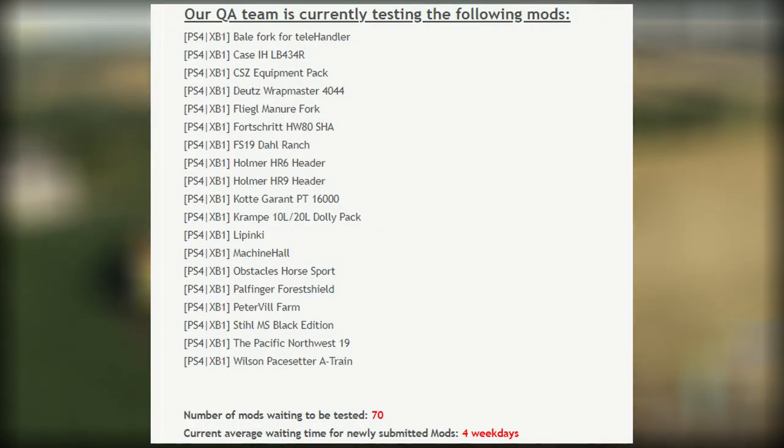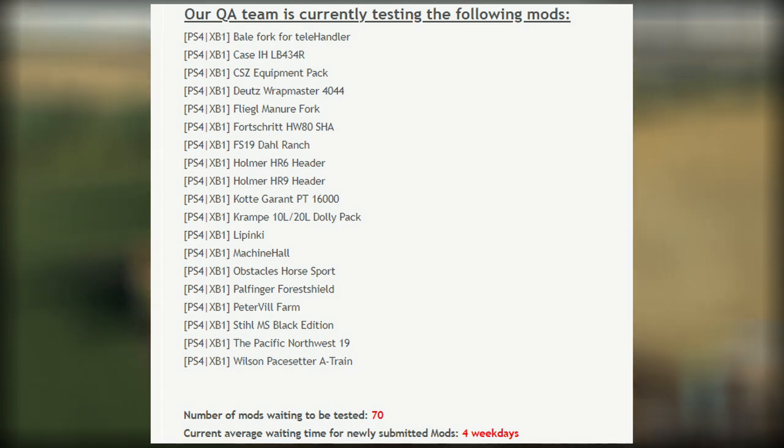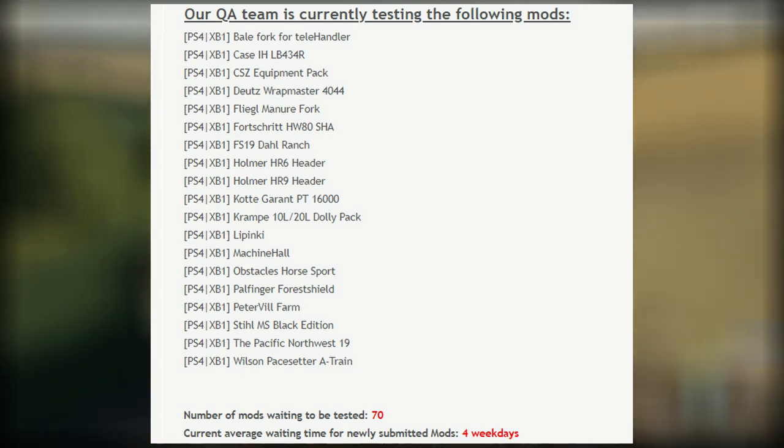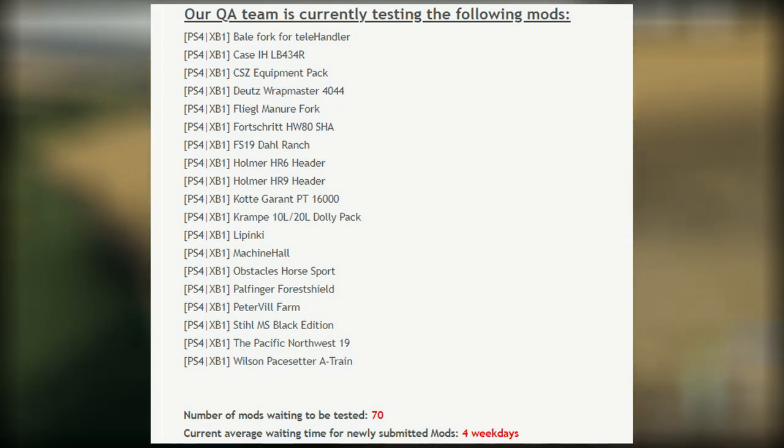Now let's look over on the console side. Not a lot has changed — we do have a few things that have been released today. As you scroll through, the Homer H6 and HR9 headers — those were not released today, however, still in testing. Scrolling down near the bottom, one of the ones I'm looking at: Pacific Northwest 19. Really? Pacific Northwest? That was only PC originally — now we're on to console. That'd be fantastic to see that for everybody. And below that, the Wilson Pacesetter A-Train — definitely looking forward to seeing that. Number of mods waiting to be tested right now: 70. Current average wait time is four weekdays.